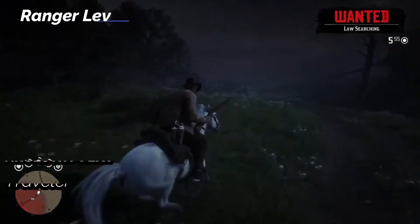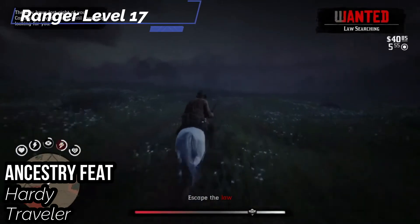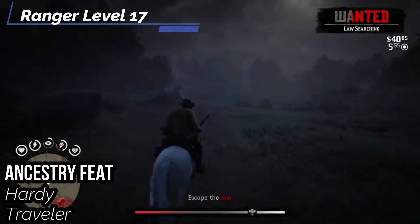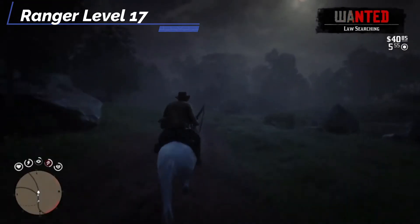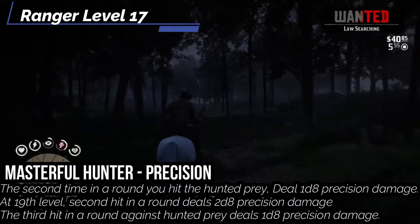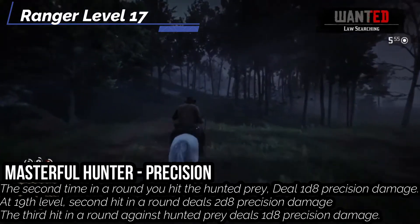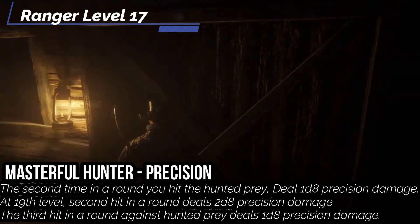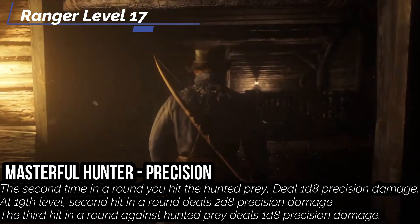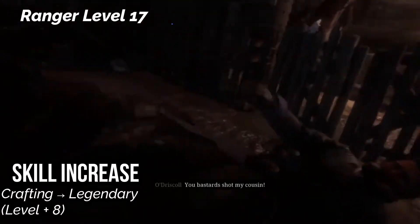For the Ancestry feat at the 17th level, pick Hardy Traveler to increase your maximum and encumbered bulk limits by one. In addition, you get a +10 foot bonus to your speed during overland travel — great for those horseback rides from mission to mission. We also get Master Hunter Precision — your weapon mastery allows you to hit your prey's vital areas multiple times. The second time in a round you hit your hunted prey, you deal an additional 1d8 of damage. At the 19th level, that second hit deals 2d8 damage, and on the third hit it deals 1d8. So no matter what, you're always adding a d8 of damage to every single attack at the very least. And let's increase Crafting to Legendary to craft pretty much anything you want.